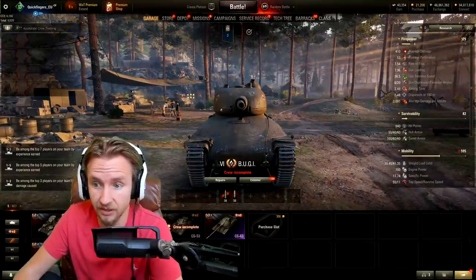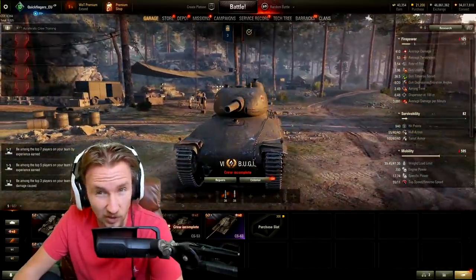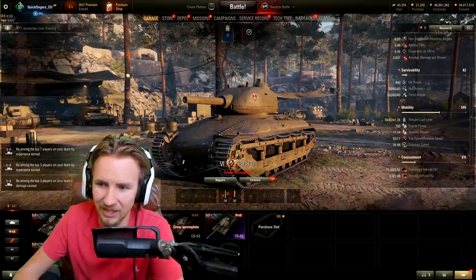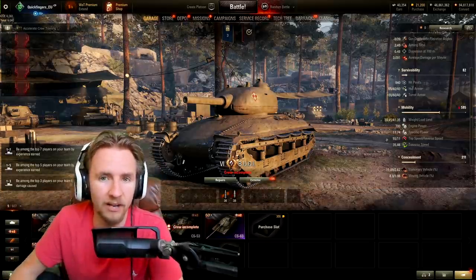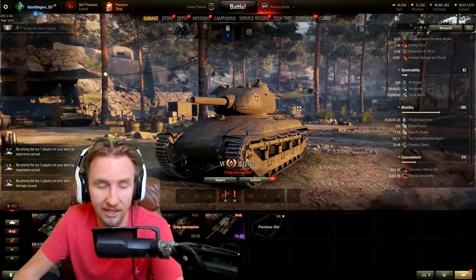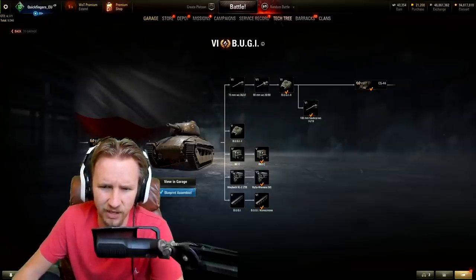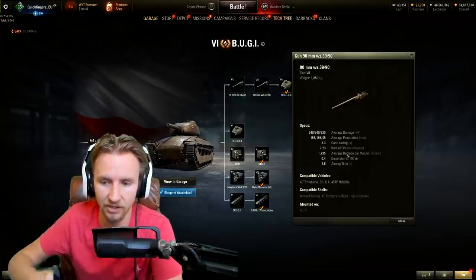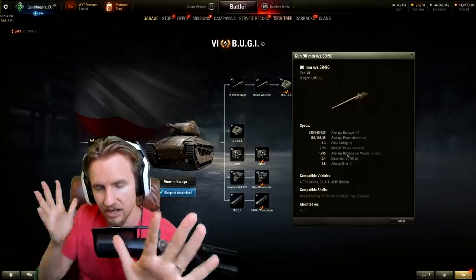It's got 100mm of turret armor at tier 6 — very nice indeed — 55 on the front, 40 at the side, and it's well-rounded. With 8 degrees of gun depression this tank looks like it could be fairly nice. And if you think it's going to be as slow as the AMX 40, that's not the case — it can reach 17 horsepower per ton, racing up to its 55 km/h top speed. One thing that does suck is the reverse speed of 11 — absolutely awful.